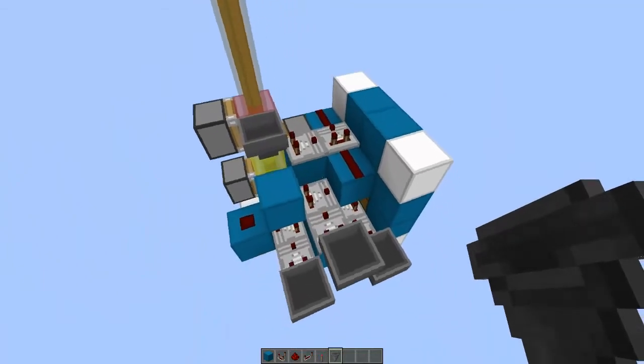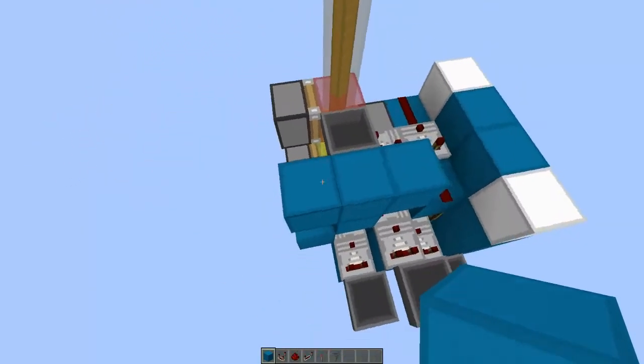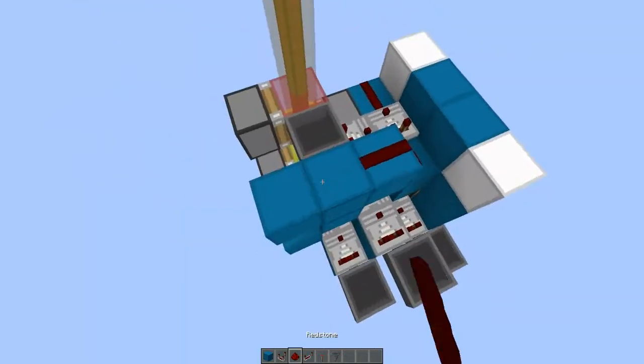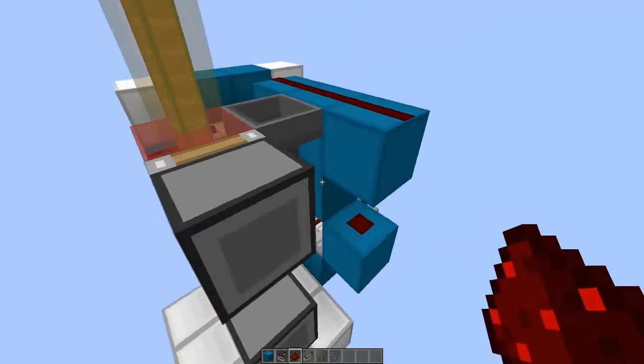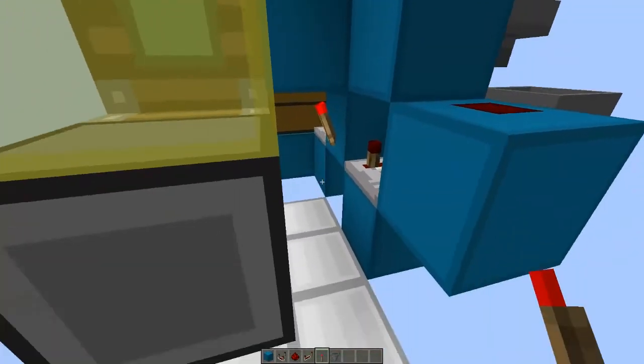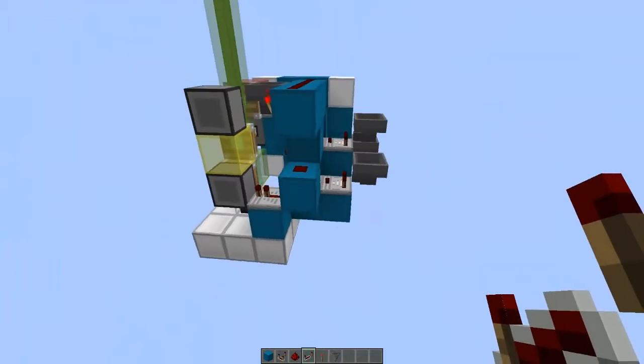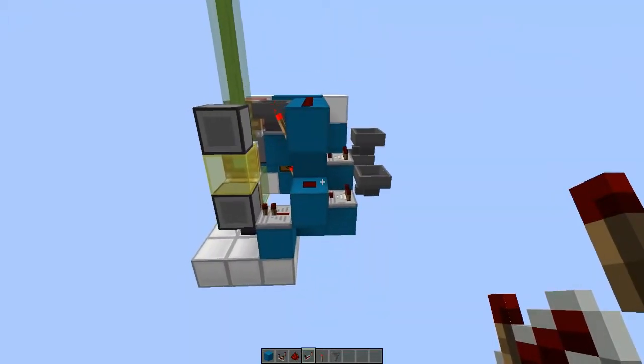So now all the hoppers and comparators are in place. We just want to fill out three blocks like this, some redstone dust over the top, a torch over there, another torch over there, a block right there with a redstone repeater on top. And you're pretty much done.